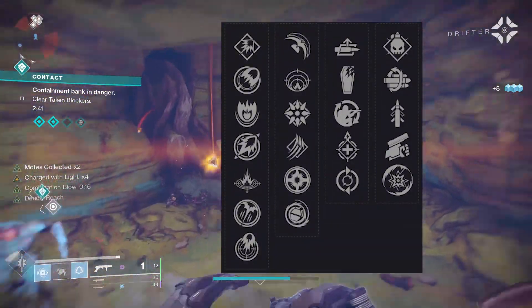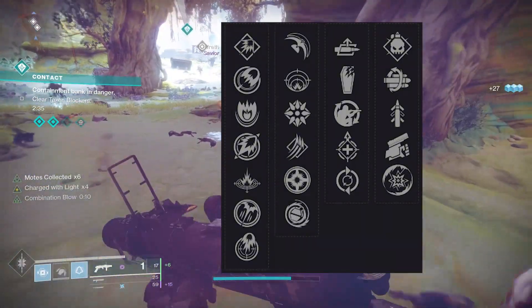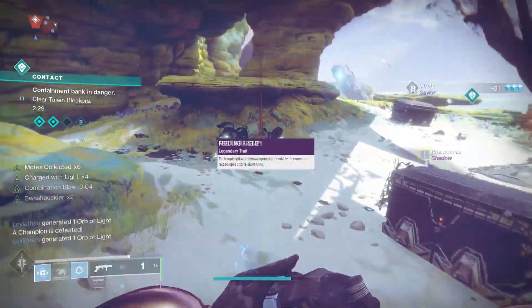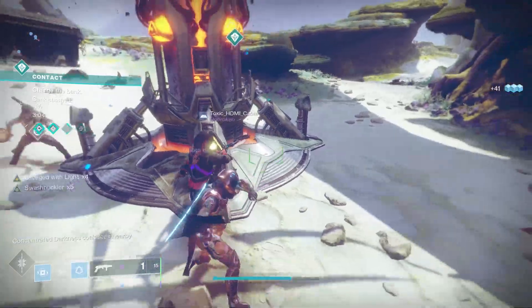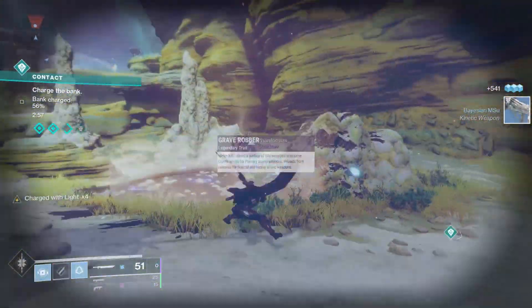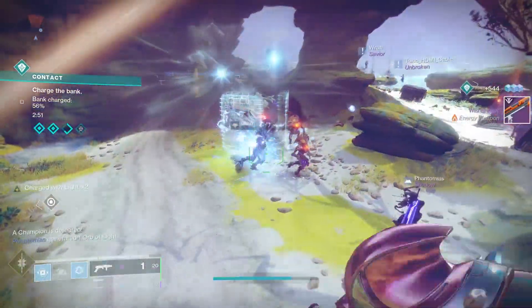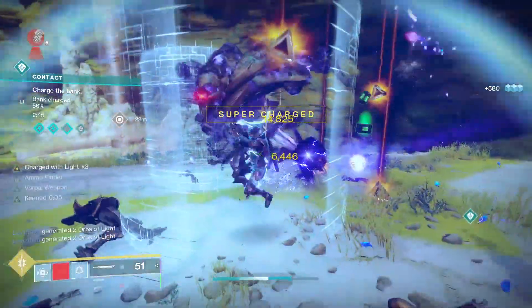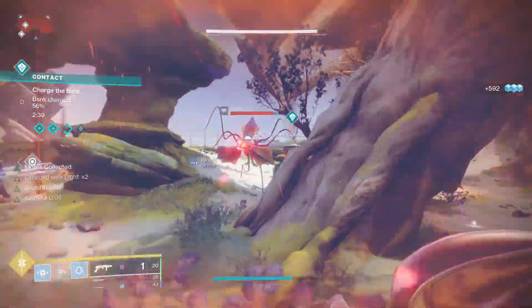In column 3 you have auto loading holster, grave robber, field prep, underdog, and feeding frenzy. Column 4 has demolitionist, multi-kill clip, quick draw, swashbuckler, and disruption break. For PvE you definitely want feeding frenzy and multi-kill clip — kill an enemy, activate feeding frenzy, reload, then activate multi-kill clip for extra damage. Alternatively, grave robber and swashbuckler is also a sweet combo: get five stacks of swashbuckler just by melee-killing an enemy. Feeding frenzy with demolitionist is also solid if you want your grenade up all the time.